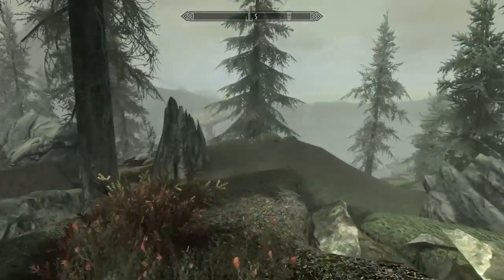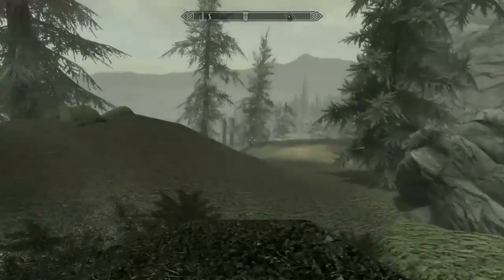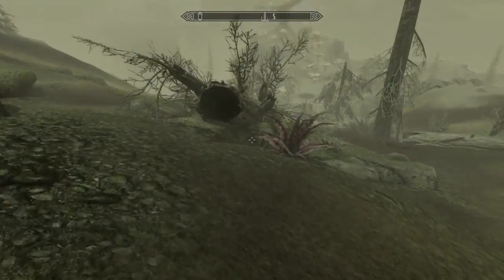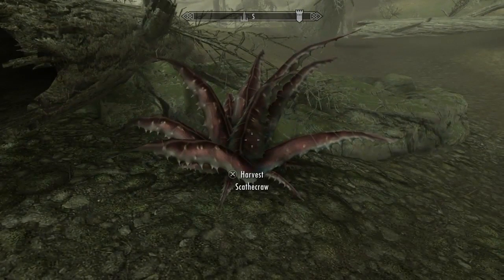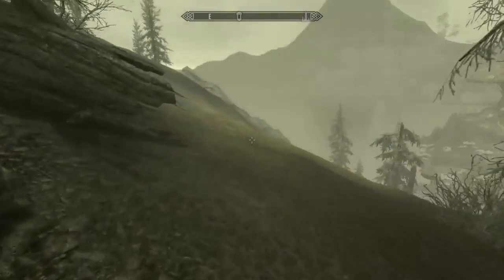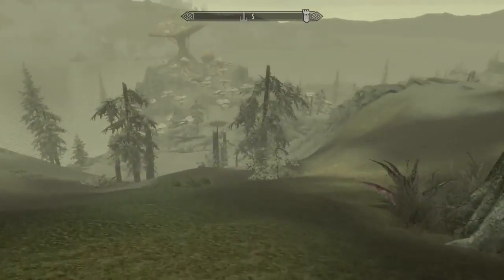Scaithcrawl, or Redgrass, is actually a really common plant in Solstheim and can be found mainly on the south of the island near where the ash is. This is exactly what it looks like and you need to harvest 10 of them. You shouldn't have any problems finding them — just have a quick run around and you'll find 10 in no time.